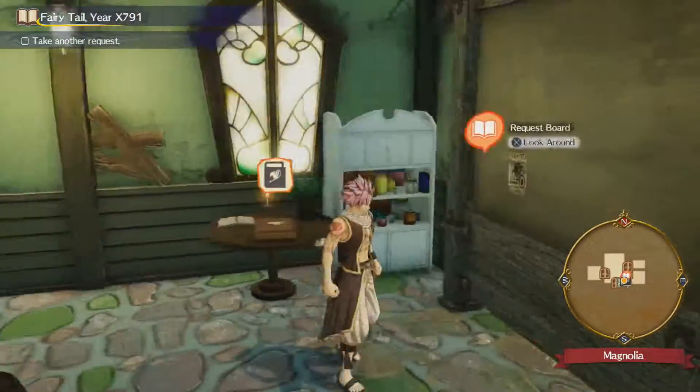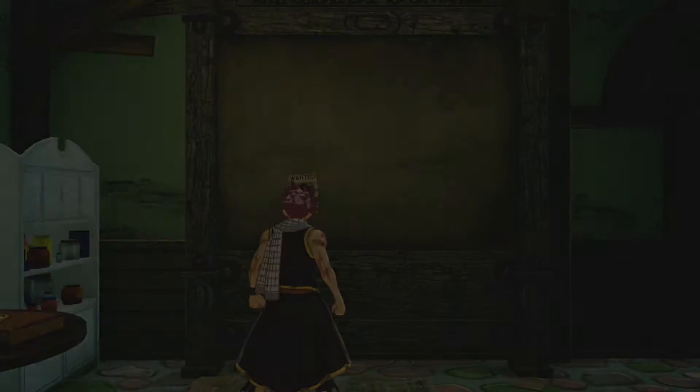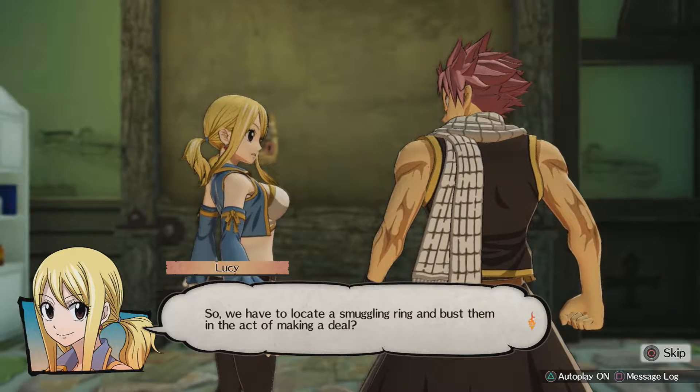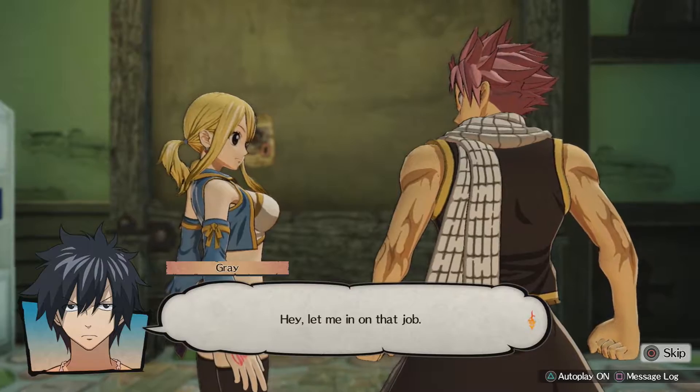Let's take another request. This one is — 'Snuggle, Don't Smuggle.' You get 1,500 big ones for this one. Saw a bunch of sketchy guys carrying sketchy stuff and handing it over to sketchy guys — it's gotta be something sketchy. Please do something. So we have to locate a smuggling ring and bust them in the act of making a deal. Grey wants to join us on that one.